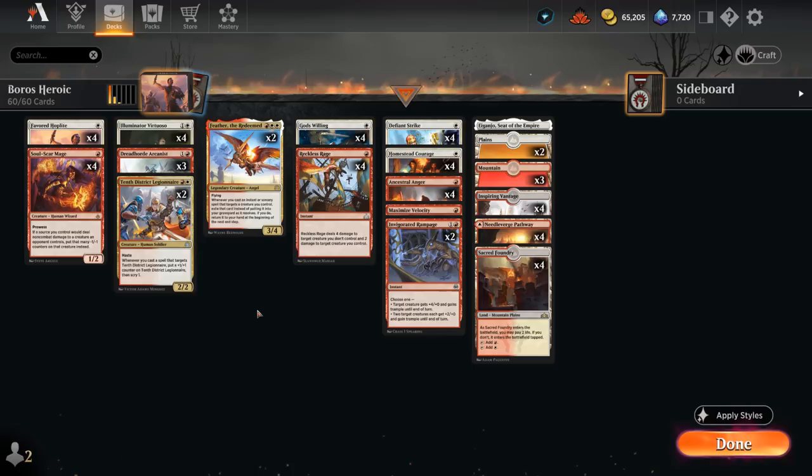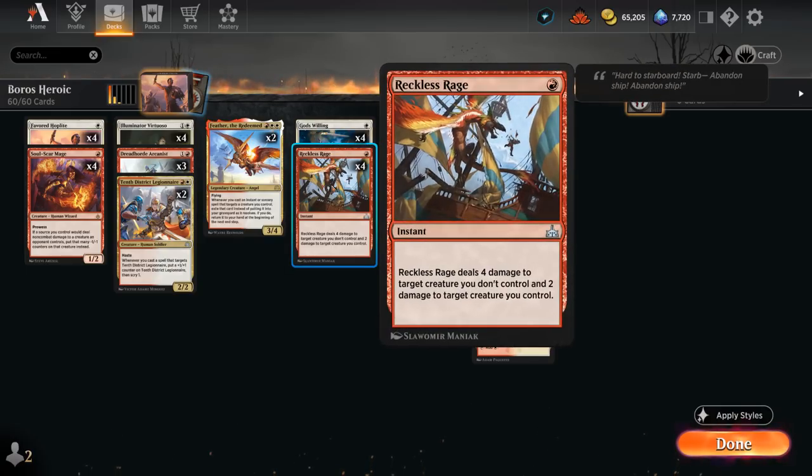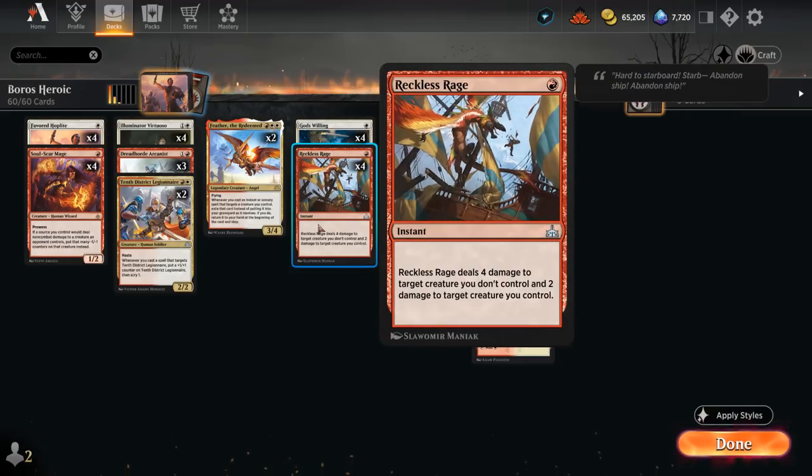Our non-creature spells include God's Willing for protecting our creatures, which can also potentially get past opposing blockers — giving protection from green is a way to attack for lethal out of nowhere. Then Reckless Rage is a key removal spell that also targets our own creature, dealing two damage to it. I have to be careful with Virtuoso that it's already picked up a few counters so we don't kill it with our own Rage.